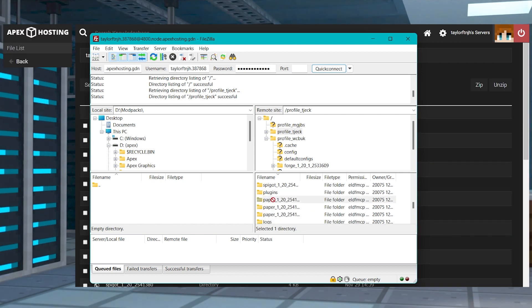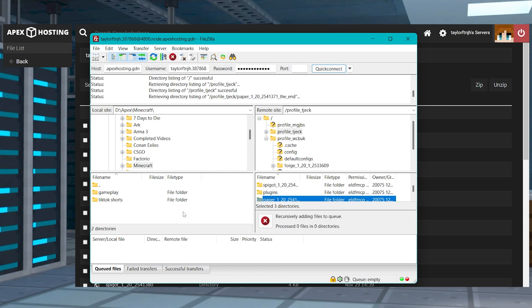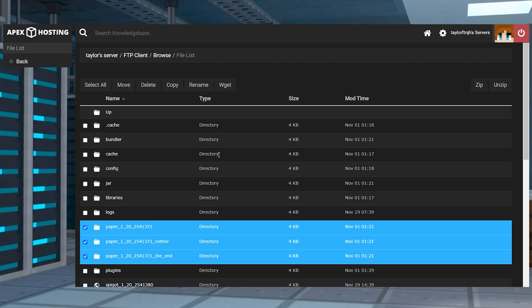Starting off with the first step, you'll need to download the world off of your Minecraft server. This is done by using an FTP client such as FileZilla, which hooks into your files. Once you're connected, you'll be able to directly download any world onto your computer. Smaller worlds can be done directly through the FTP panel, though it may be easier to stick to an FTP client no matter the size.